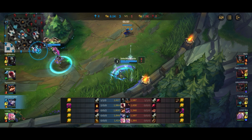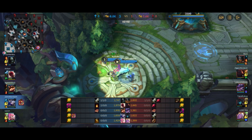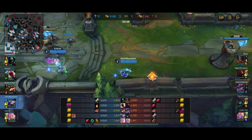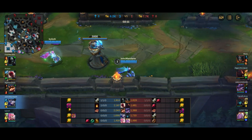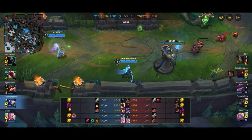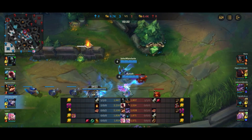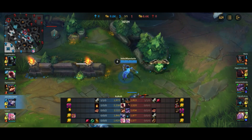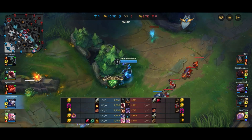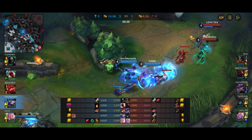One thing I haven't pointed out yet is one of the reasons why Seraphine-Ashe is a very, very strong lane. Seraphine normally has to double-cast her E to root, but if there's an Ashe on the team to apply the slow, Seraphine only has to single-cast her E to actually get the root on — she doesn't have to double-cast it. That's one of the biggest strengths of the Seraphine-Ashe lane, which most people are not necessarily aware of all the time.